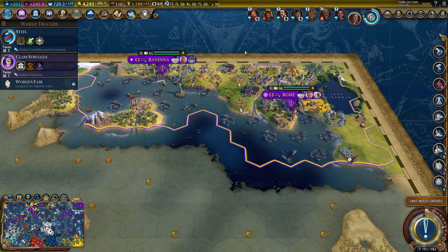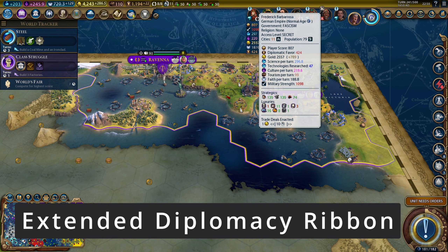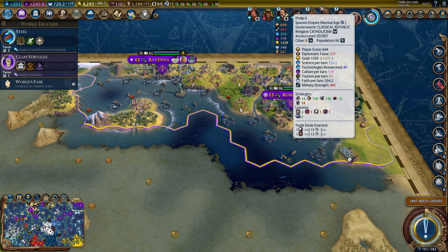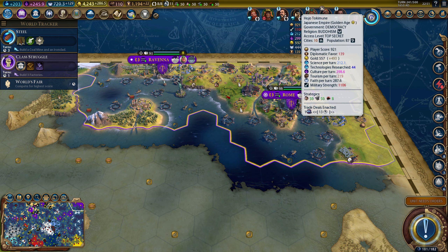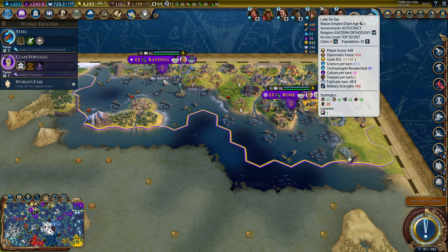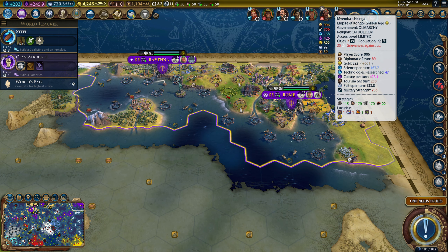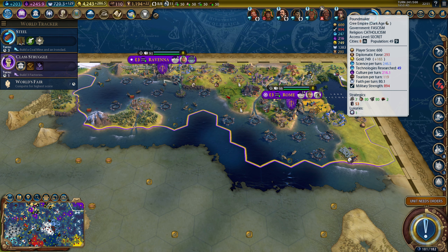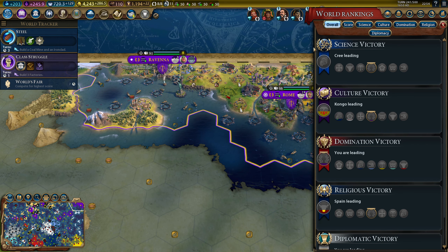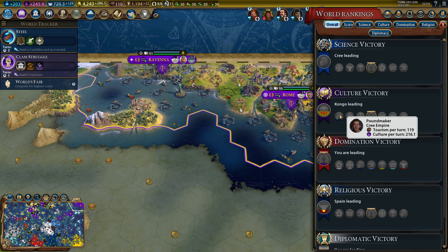Next up, Extended Diplomacy Ribbon — a nice UI mod that gives you more complete information about each AI when you hover over them on the diplomacy ribbon. It tells you, for example, exactly how much science per turn they are making, how much culture per turn, and how many technologies they have. This information is available elsewhere, but with this mod you can access it just by hovering over that civ instead of navigating to the victory screens.